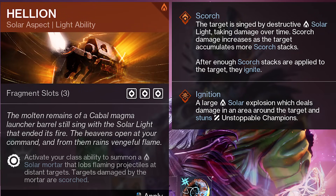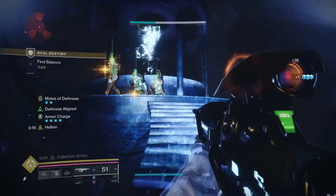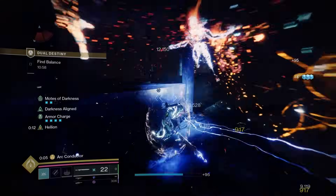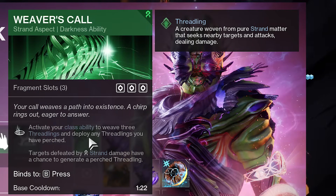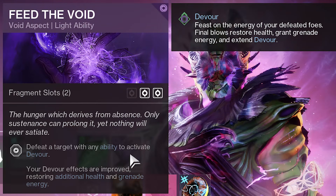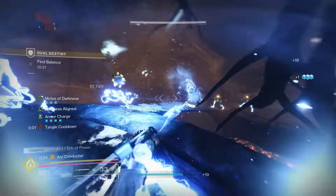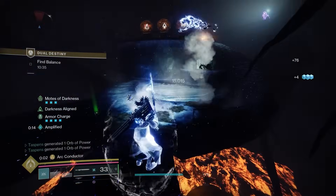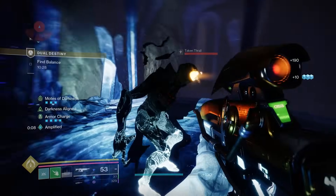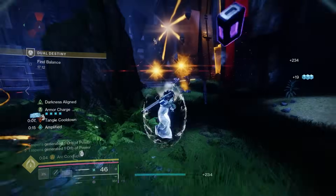For the aspects, I use the Helion solar aspect, which gives you the solar mortar buddy. Every time you're low on health or getting bombarded by enemies, pop your Healing Rift and get a little buddy that shoots solar mortars that explode on enemies — great for add clearing. You can swap it for the Weaver's Call Strand aspect, but it's preference. I also use the Feed the Void aspect: when you defeat a target with any ability you activate Devour, meaning every kill restores your health. Since we're getting our powered melee back really fast, you'll have Devour almost always.